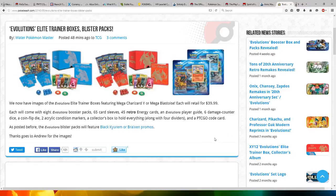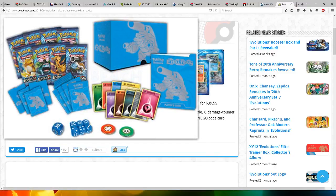Hi everyone, this is Evolution 8 — Evolution Elite Trainer Boxes and Blister Packs were revealed. We're going to have a look at it. First off, we got the awesome blue-looking Blastoise box, which is very awesome. I love the look of it. I love that it comes with these awesome energy cards.